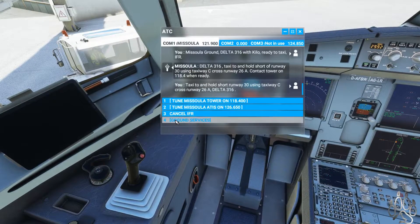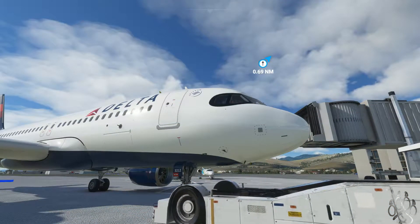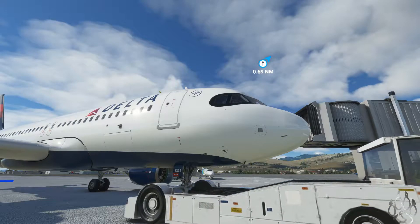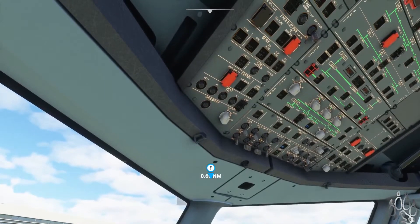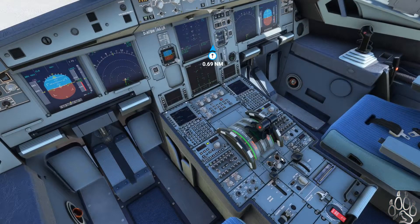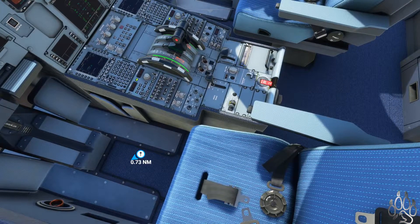Let's do some ground services — we'll disconnect the jetway and get ourselves pushed back and ready to go. Delta 316, could you please disconnect the jetway? Alright, seems all set. We're going to disconnect the parking brake as he gets us ready to go. Beacon lights on. We are being pushed back — engine two, here we go. Everything continues to come up to speed. We'll get our flaps down one. Taxi light will come on since we are out.